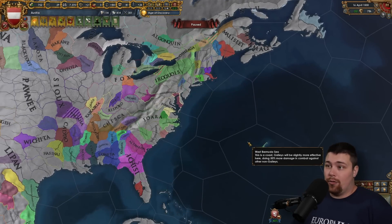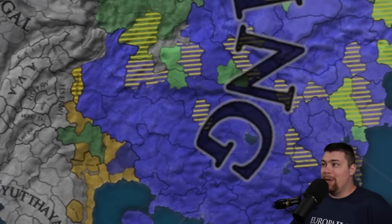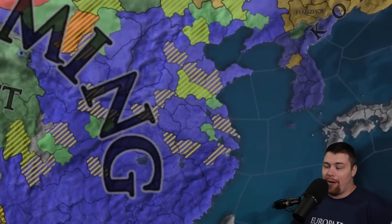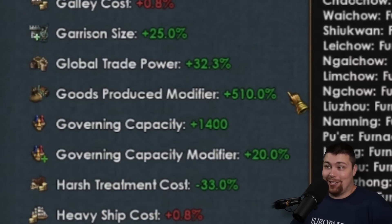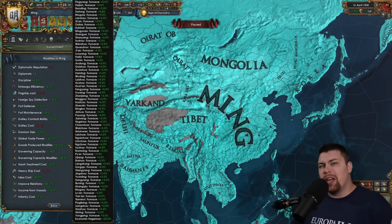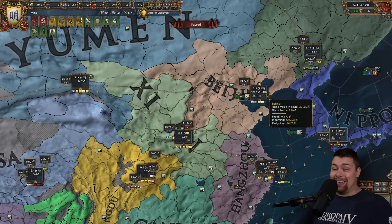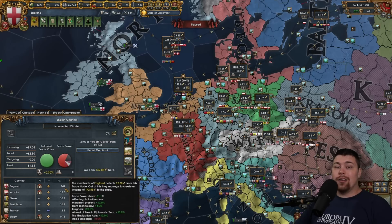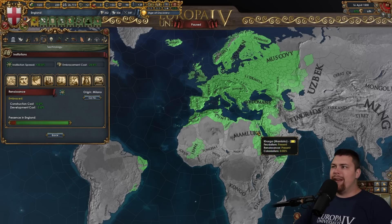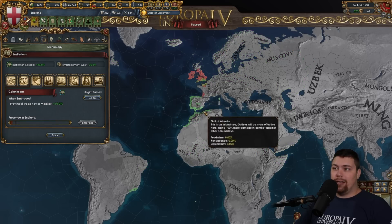The colonial game has started — Castile has Brazil and is in Rio de Janeiro, the English are in the Orinoco Delta, and the Portuguese are power-colonizing the Caribbean. England also has a few random points on the east coast. We do indeed have a Norway. Ming and Korea are absolutely filling up every single province with a furnace — Ming sitting on a cool 510% goods produced. They're making 418 ducats from trade in the year 1500.